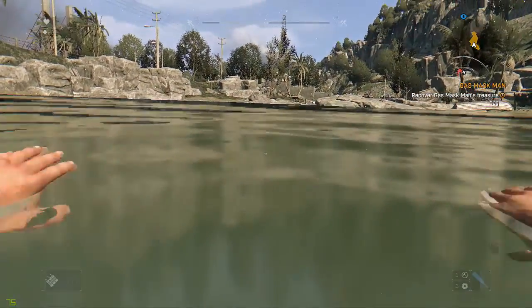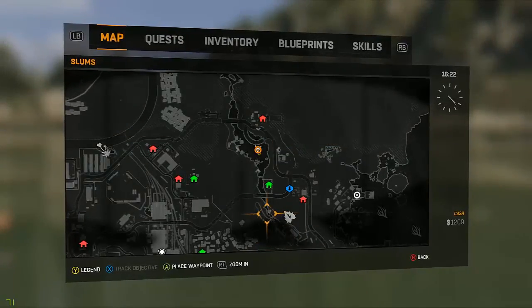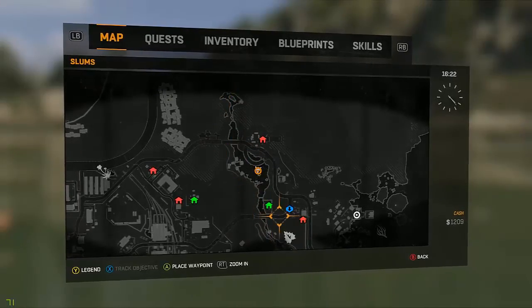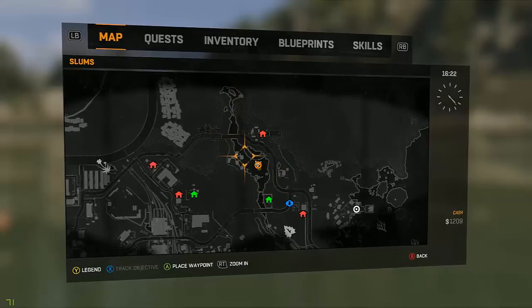until the guy asks you to find his bag, which is in the middle of the lake. When you first come here the entire lake is lit up as orange for where the bag could be. However, as you get closer and closer to it the area shrinks until you get this little bit on the map that's on my map now.